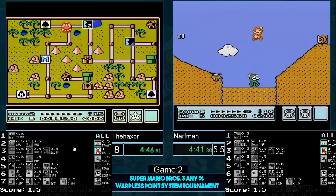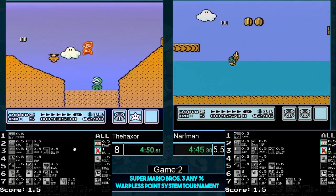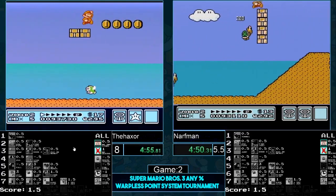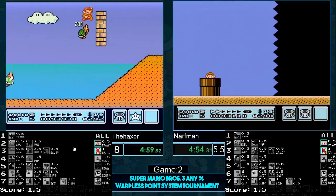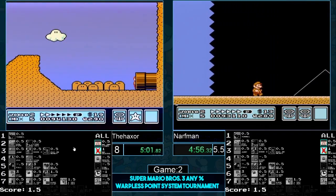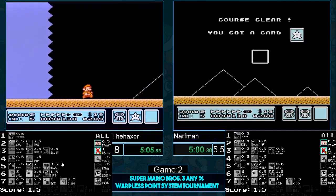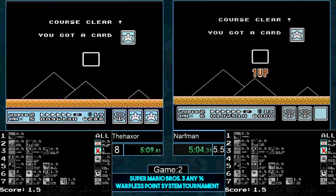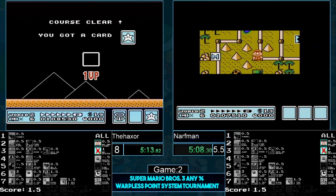292 in the pipe! Narfman at 297 — oh, no way, he did too much running. Haxer did way too much running as well — neither of them are going to get it, that's okay. 290 — and he doesn't get the fanfare! That is so good, man — that's scary. You guys have seen me get three flowers in this situation so many times. Narfman losing that P-speed — great opportunity for Haxer to catch up at least a second. He's a pipe transition away.